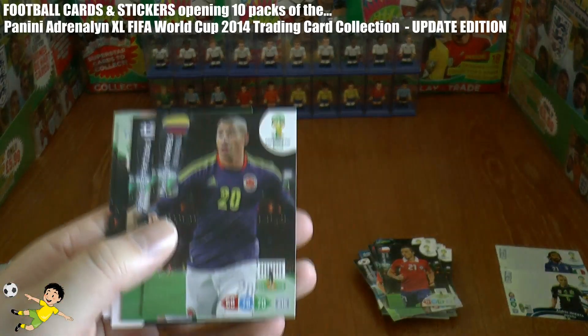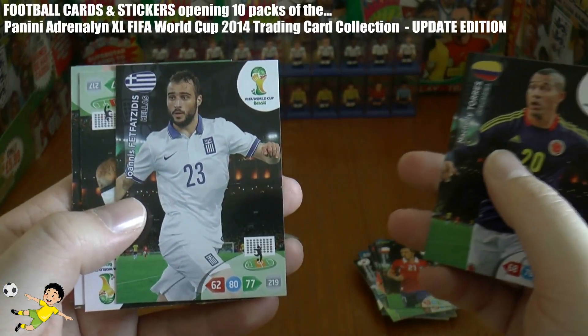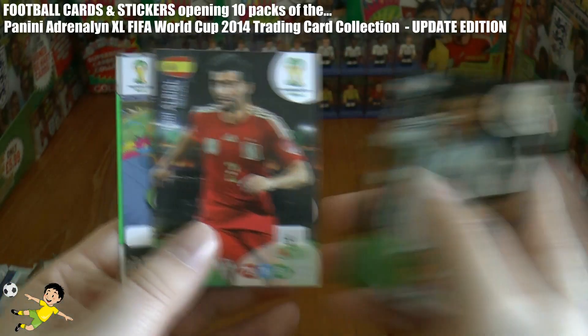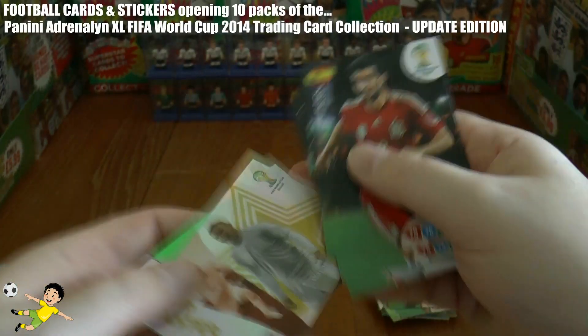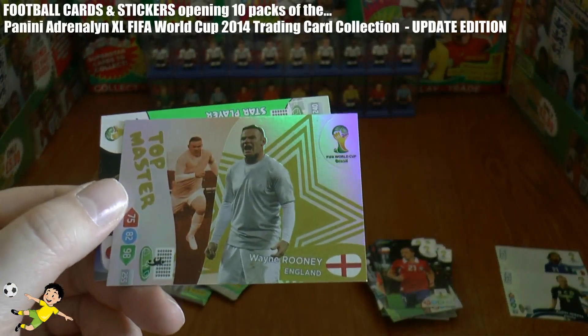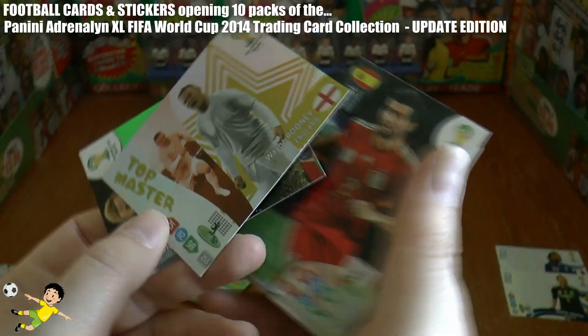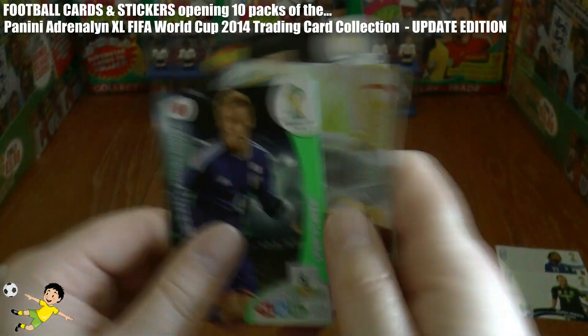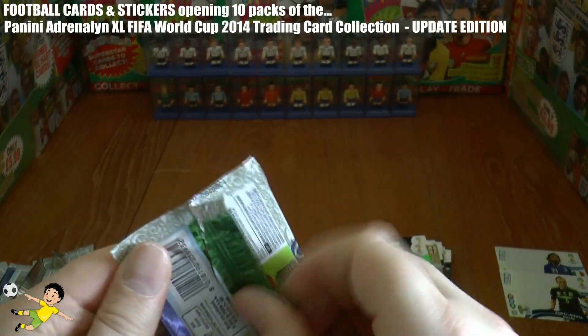We have Torres, Fetfazidis, Rojo, Albiol. Then we have a top master international edition Wayne Rooney — really cool, with his gray kit — and Kazuki Honda, star player. A nice little top master pull there.